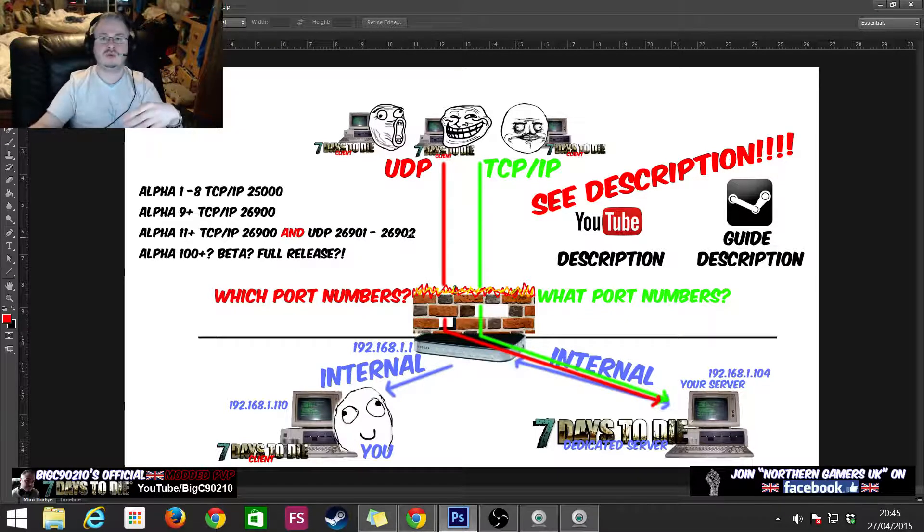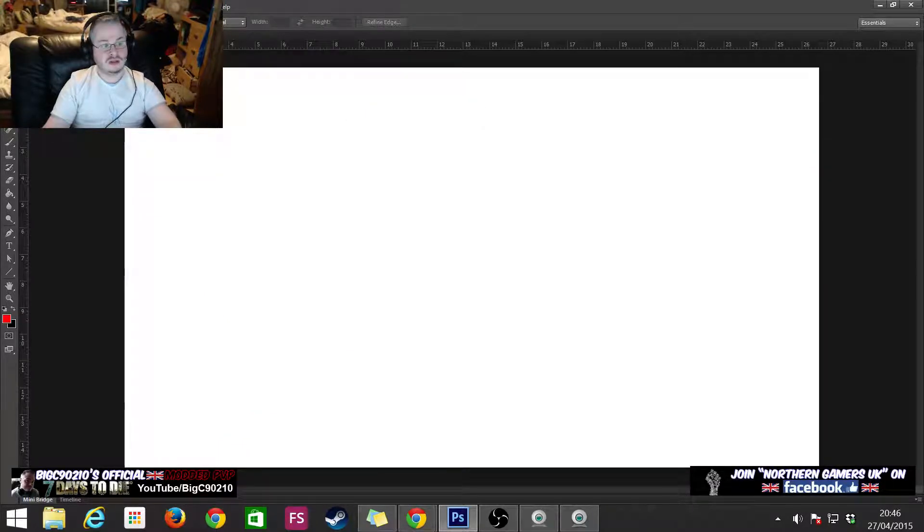So the reason I'm putting it in the description rather than the video is because you might be watching this when alpha 100 is out, or when Seven Days to Die is in beta or fully released, and by then the ports may have changed. For the rest of this video I'll be using alpha 11 as the example, but check the description for the most up-to-date port numbers.